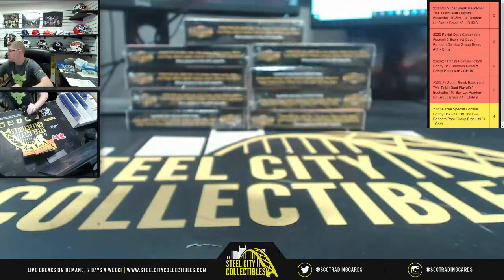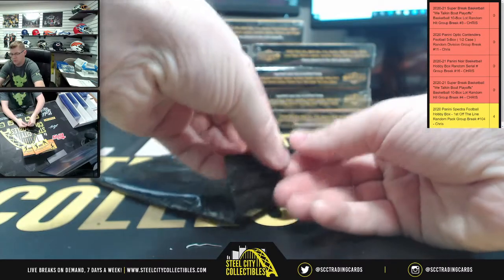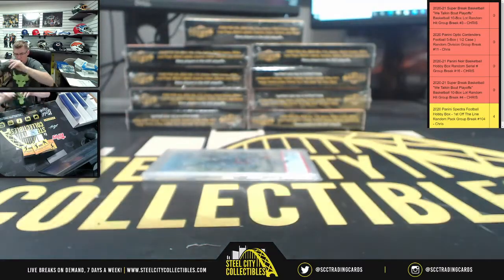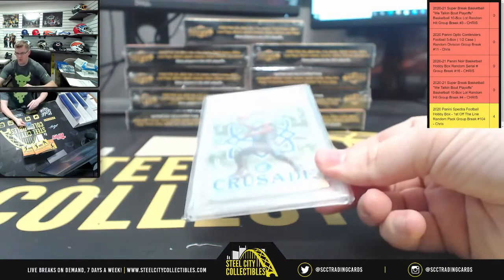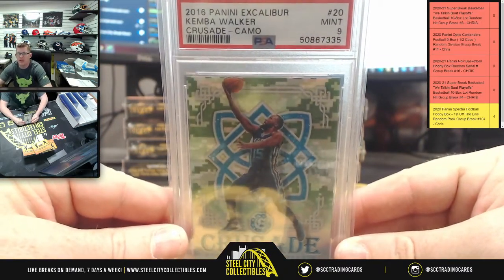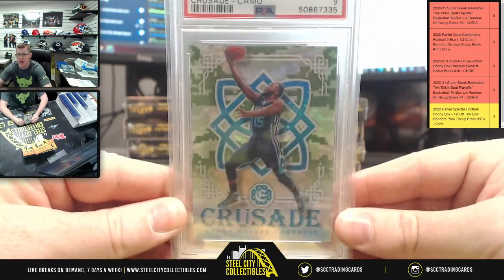We're starting off with a Kemba Walker Crusade camo from 2016 Excalibur, PSA 9 mint.